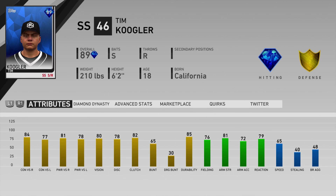Let's go ahead and take a look at the attributes. So 89 overall switch hitting shortstop: 84/77 contact, 81/78 power, 80 vision, 78 discipline, 76 fielding, 81 arm strength, 72 arm accuracy, 79 reaction, 65 speed, and 40 stealing. Just off these attributes you can obviously see it's a pretty balanced build — good contact, good power against both sides, good vision, good fielding with good arm strength, 65 speed. But just on base level, this card would not be better than Cal Ripken Jr. or even Francisco Lindor from the live series. We've got gold fielding only at 76, so that is probably a silver in the field.